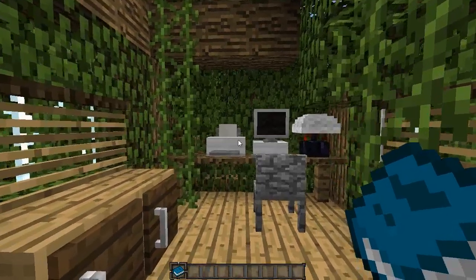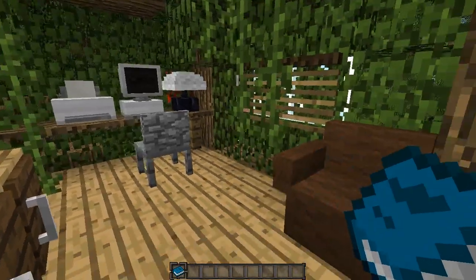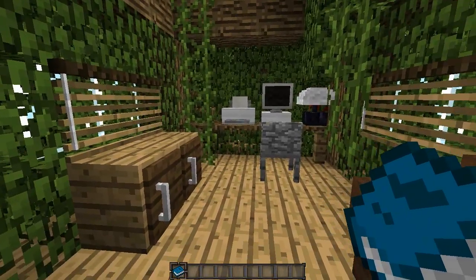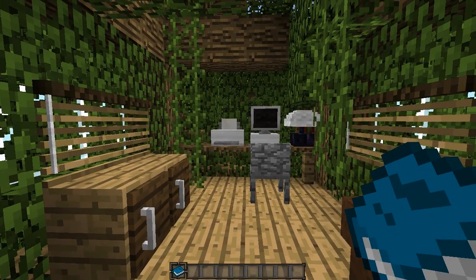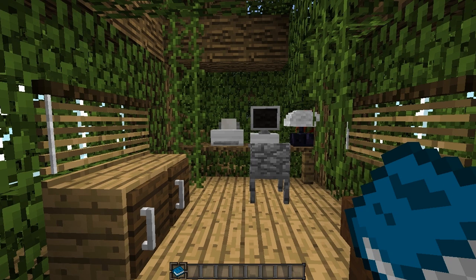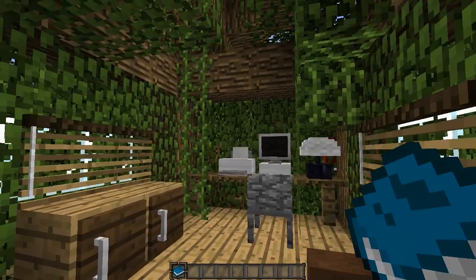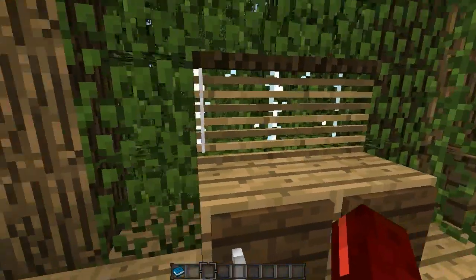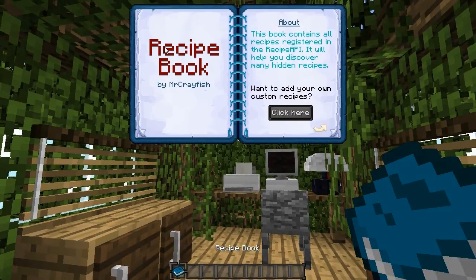This new item here is a recipe book, and it basically tells you all the recipes which are registered using the recipe API in my mod. If you are not aware of the API, it's basically a way you guys can add in your own custom recipes into the game - your own custom Mine Bay items, your own custom printer items, and stuff like that. If you want to learn how to create your own custom recipes, just click that button and it will link you to a website.